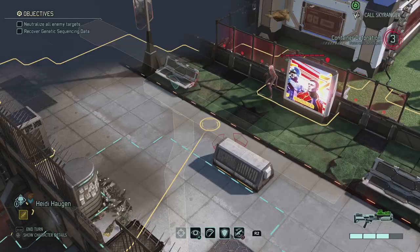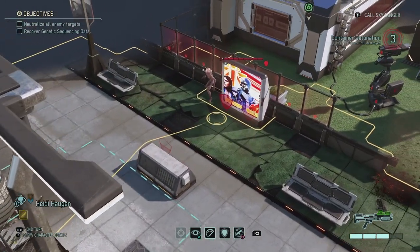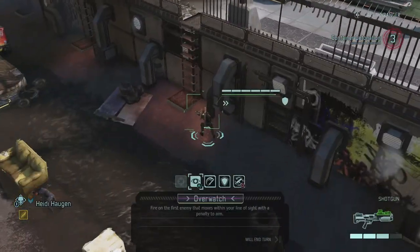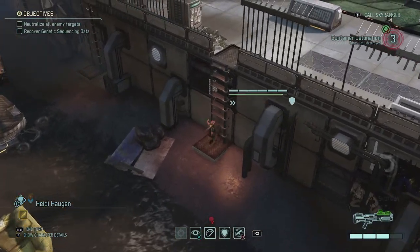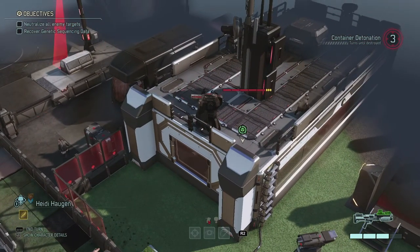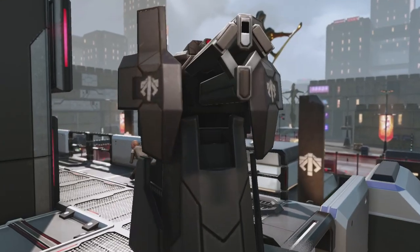The sectoid goes into overwatch, so now he's going to fire at whoever comes close. But overwatch gives him an aim penalty — he loses 20 aim. And then with the disorientation I think that should be enough. So if I can get Heidi's sword in — that's 100% hit, up to 10 damage, because sectoids count as flashy enemies. And I can end Heidi in full cover there. He's going to take a shot at her, but he should miss because she's going to be dashing as well. Wow — he activates there. And there's a turret.